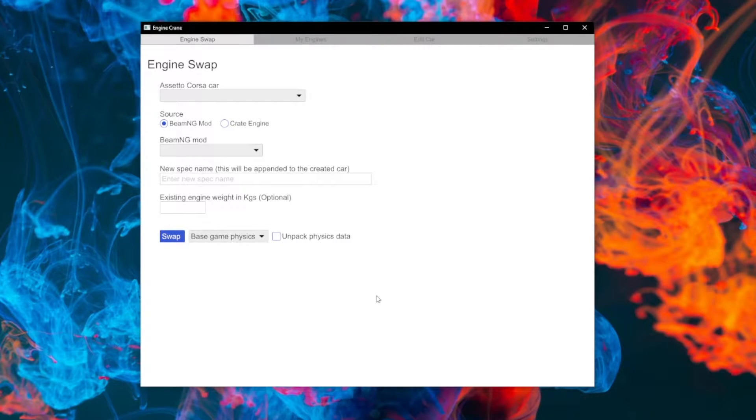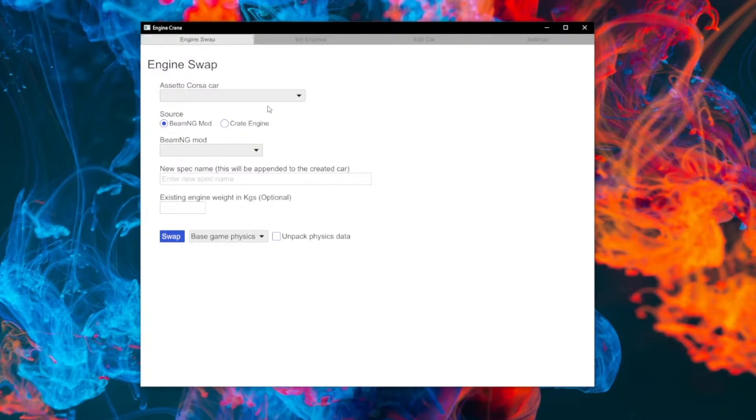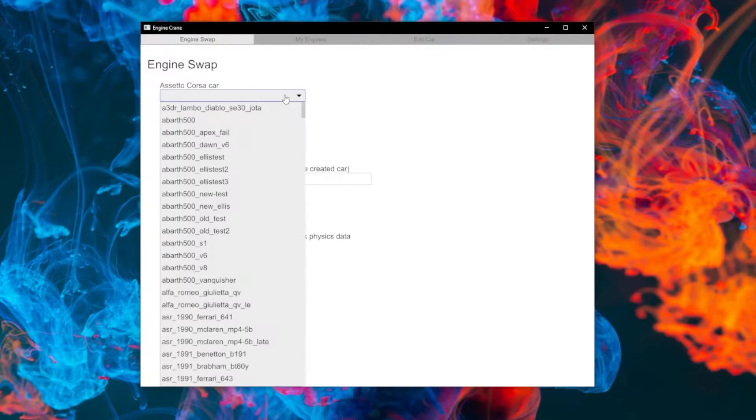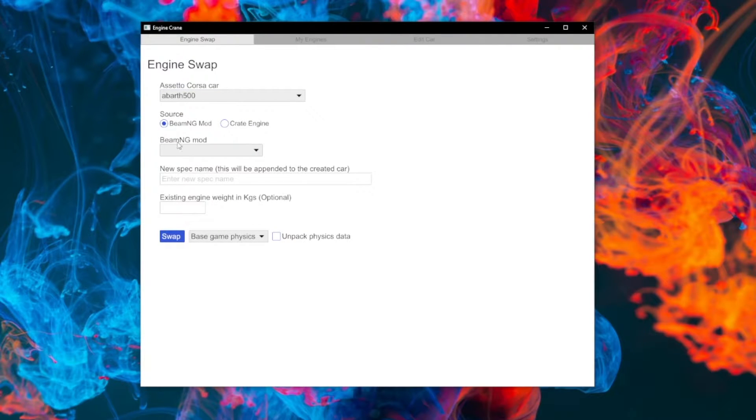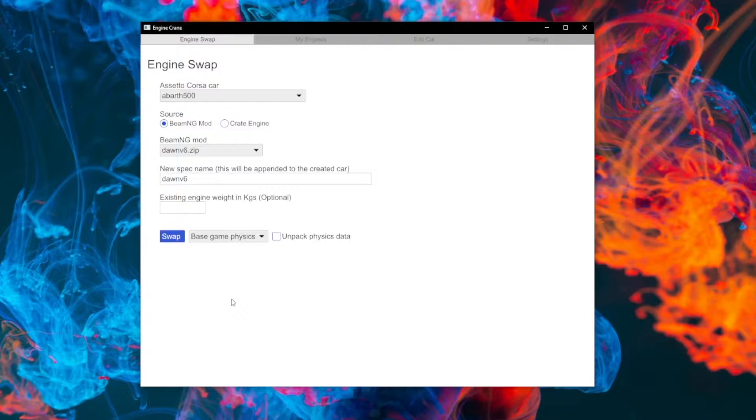Let's take a quick look at the new features added in 0.3. The most obvious one is the addition of this new My Engines tab. This is the main screen for the biggest feature that's been added, which I'm calling Crate Engines. The old way that you would do your engine swaps is you pick your car, you'd then have to work out which mod you'd made that had the engine in that you wanted to swap in, and you'd go through that process and do it through there. This worked, but wasn't ideal for a few reasons.